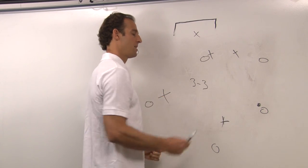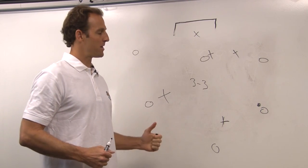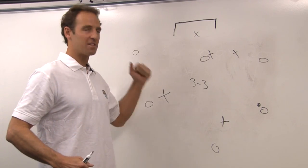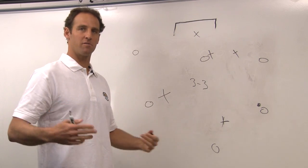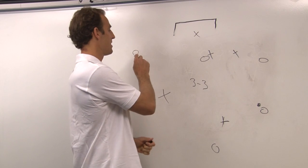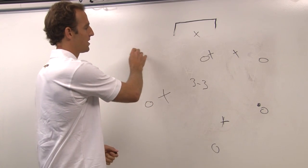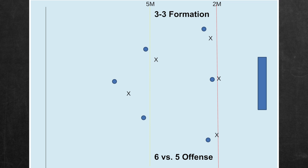So if you have a lefty that isn't a strong shooter, you've got to make sure you're telling that player to look like they're about to shoot any moment — you've really got to keep the other team honest. A good place if you have weaker players in the pool is on the bottom line, and you can always go back and forth between a 4-2 and a 3-3.